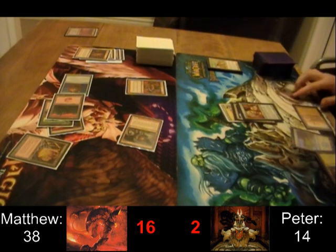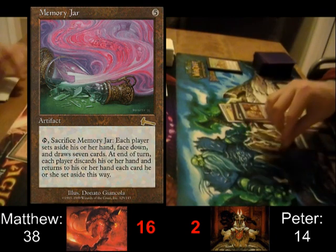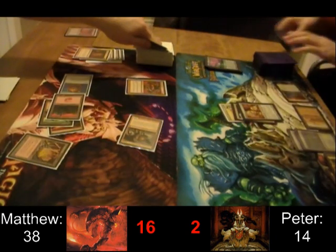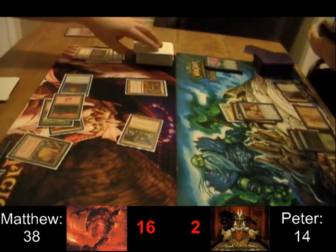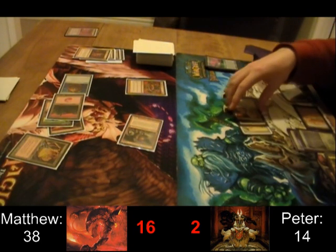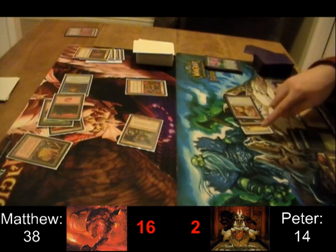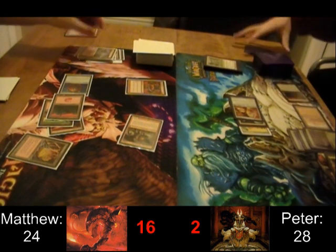Now Peter is running a bit low on life, especially facing a Rage Reflection. Memory Jar — that's going to help boost Duplicant's power a bit, because he's going to get to have seven cards in hand for his attack phase. Memory Jar is of course very good in a red or white deck, because those colors tend to be pretty shy on card draw. This 8.5 Tails deck has a lot of low-cost cards, and Memory Jar loves cheap cards because you can cast as much as you can before discarding your hand. So Duplicant gets in there for fourteen — another huge life swing thanks to the Warhammer.